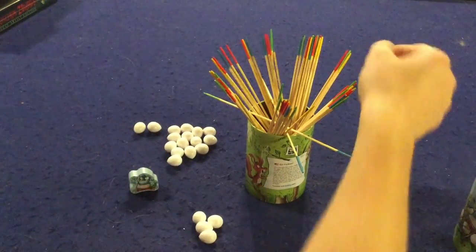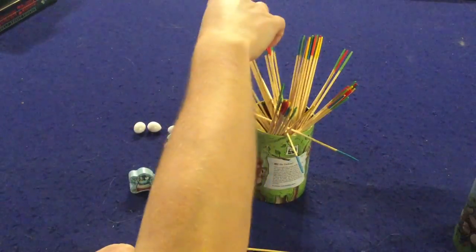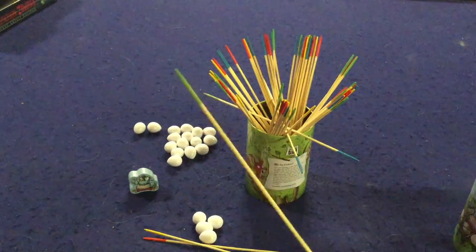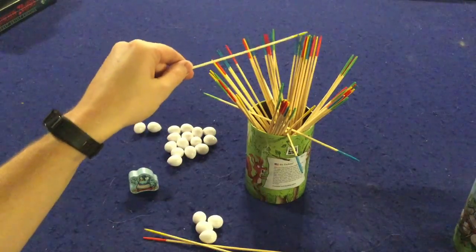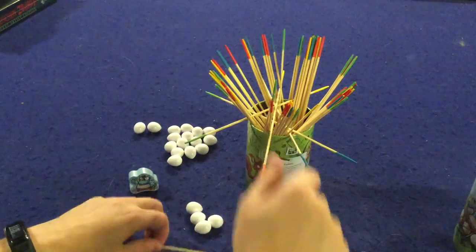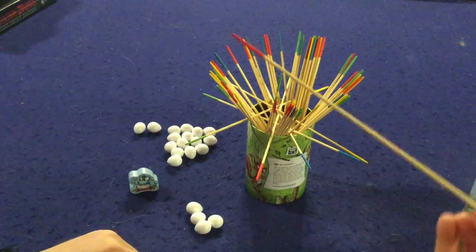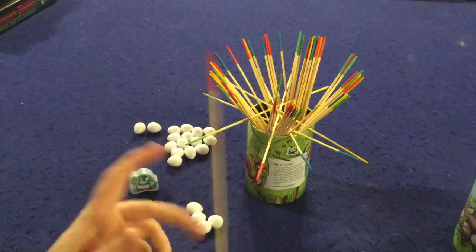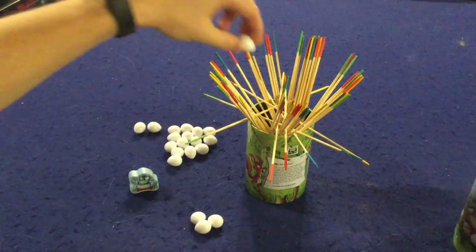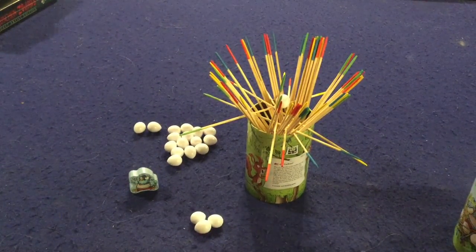The next player draws a yellow stick — yellow and red, no match. He draws a red stick — red and yellow, bad luck. He draws one more — yellow and green. His entire turn is over; he places those sticks onto the nest but does not get to attempt to place the eggs, which is how you win the game. Then the next player cheats a little and gets red and red — boom, first try! He places that down on the nest strategically so he can place his egg, and look at that — he successfully placed the egg onto the nest. His turn is over.